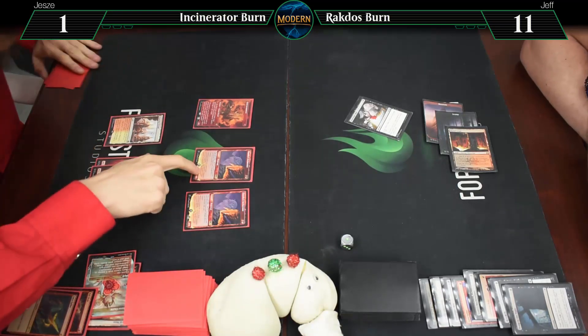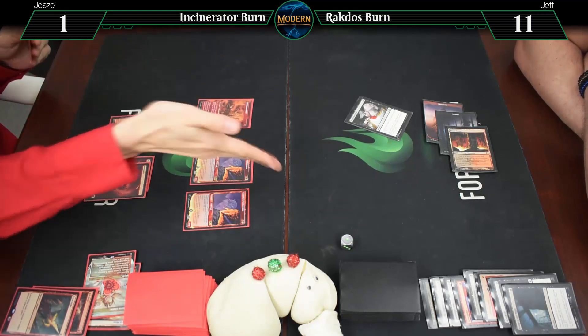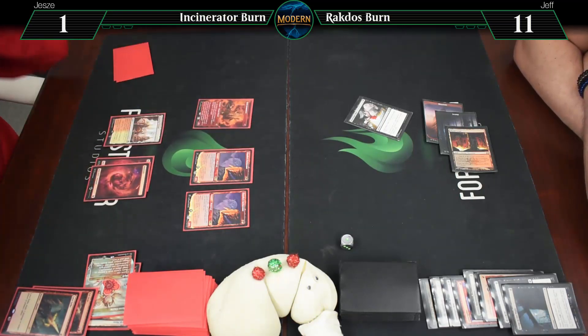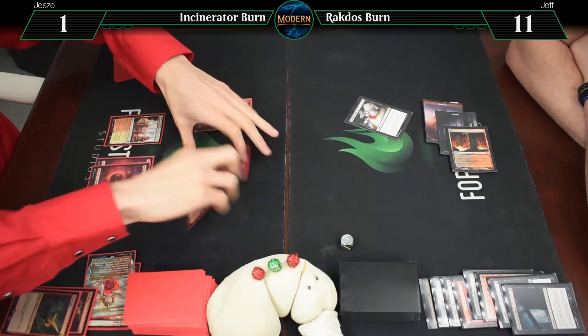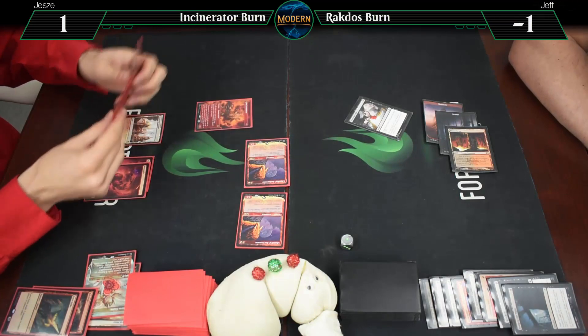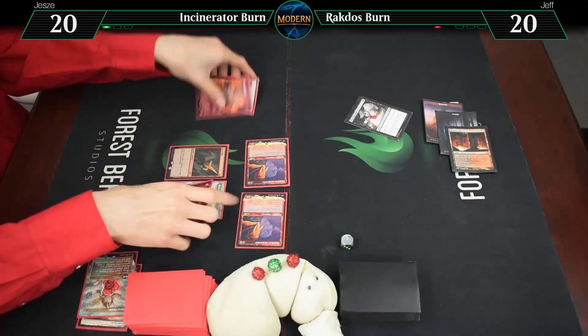Fun thing about this card: if I then point damage at you I get to take out one of your creatures, which is kind of sweet. So a Boros Charm to the face would also come with 4 damage to something else. I'll attack you for 12 — that will kill me. Alright, that was game 1 and we'll see you in game 2.